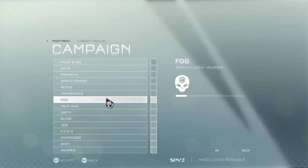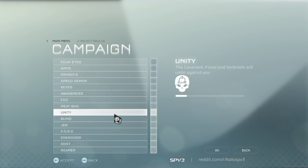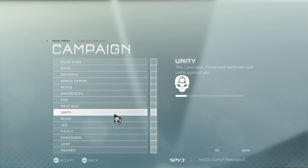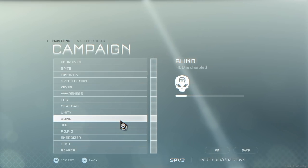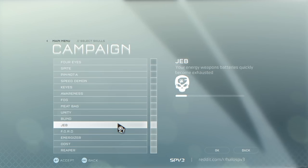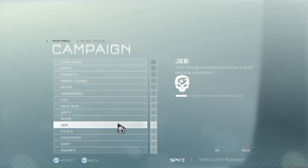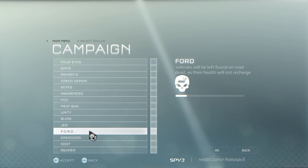The Meat Bag Skull is a new addition — player health is increased, but your shields will not regenerate once depleted. The Unity Skull is a new version of the Anger Skull from previous releases, where the Covenant, Flood, and Sentinels will all unite against you and work as one team. The Blind Skull returns, disabling your HUD — unlike other games, this doesn't get rid of your first-person weapons or arms, which can be disabled in the launcher through photo mode. The Jeb Skull causes your energy weapon batteries to quickly become exhausted; by simply holding an energy weapon the battery will start to deplete, as if it were overcharged like the Plasma Pistol. The Ford Skull disables the new vehicle health system, making vehicle health finite just like in the original game — this makes all vehicles more fragile.